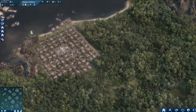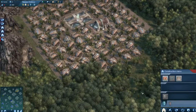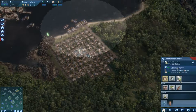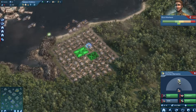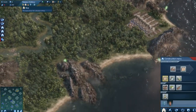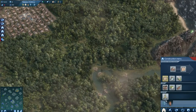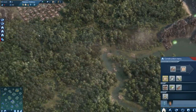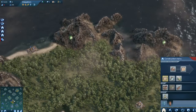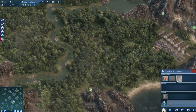Welcome back to Anno 2017. Last time we founded Sleepy Hollow, and in this episode I want to start with my first real production chain for my inhabitants, and that is tea. We have tea fertility on the main island, and there's room for one major production chain there. All the other production chains in the future I'm going to expand to other islands.